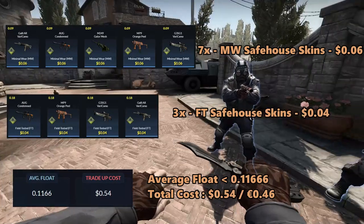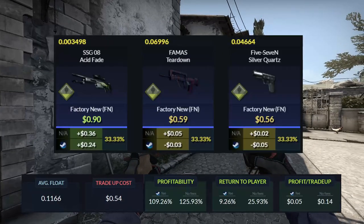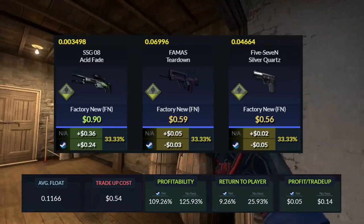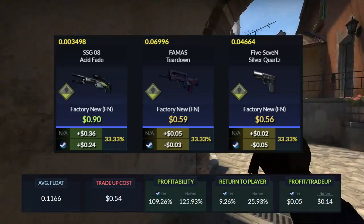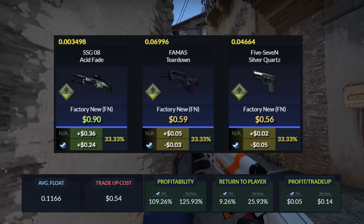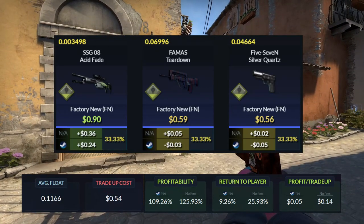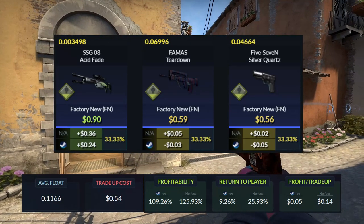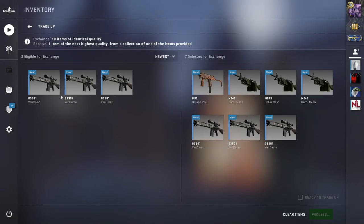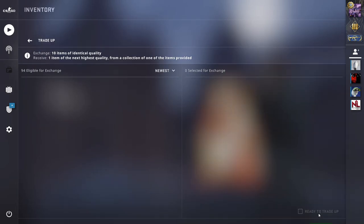The total cost of the trade-up will add up to 54 dollar cents or 46 euro cents. For the outcomes, this will be a very simple trade-up. We will have a 1-in-3 chance to get the Acid Fade, which will be a 25 cents profit. Then we will have a 66% chance to lose 3 cents with the FAMAS Teardown and the 5-7 Silver Quartz. The return of the trade-up will add up to 9.26% and you will get 5 cents each time you do this trade-up. Overall, a super cheap trade-up I recommend for people with a low Steam balance who don't want to spend time on floats and don't want any risky trade-ups.